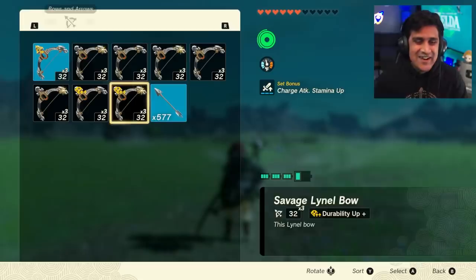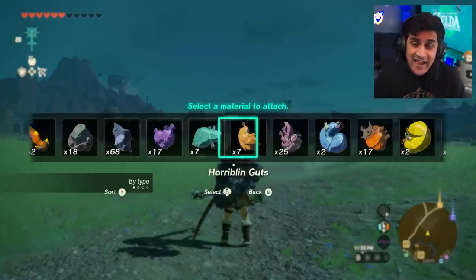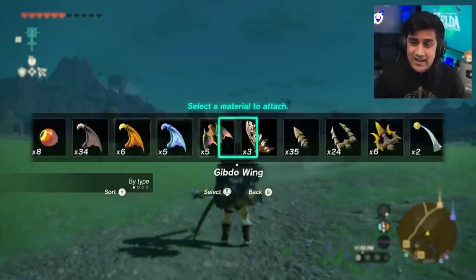The most useful ways to do this is for items you don't really want to go farm for. This has become one of the most infinite ways of money farming in the game, and diamonds sell for a lot of money.